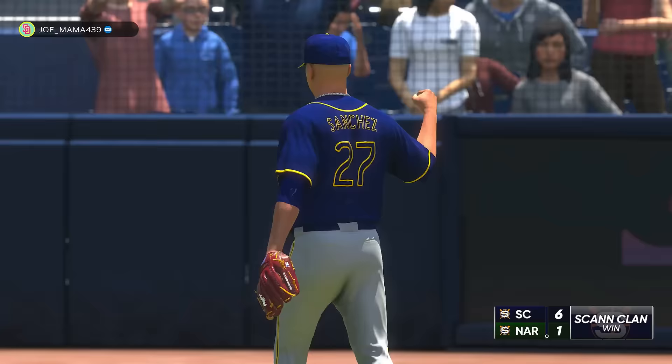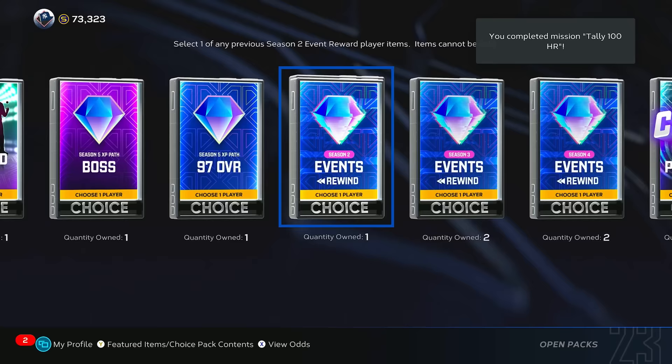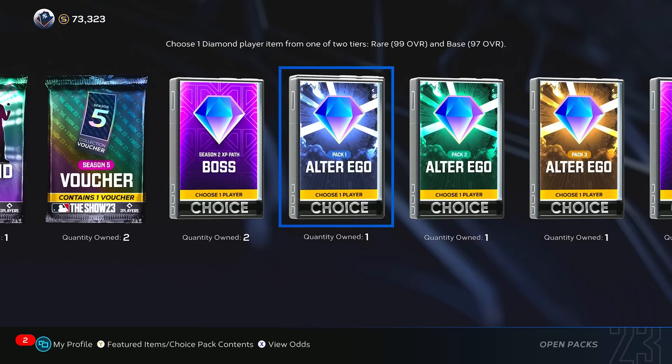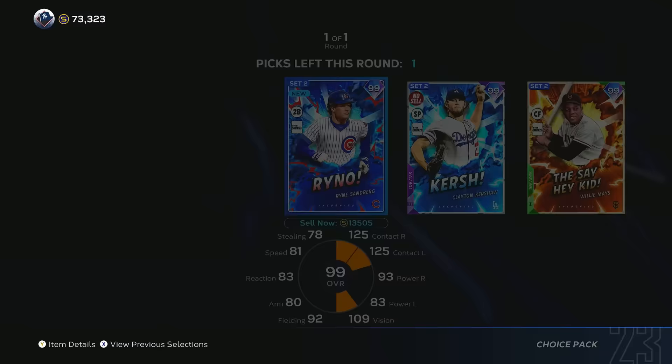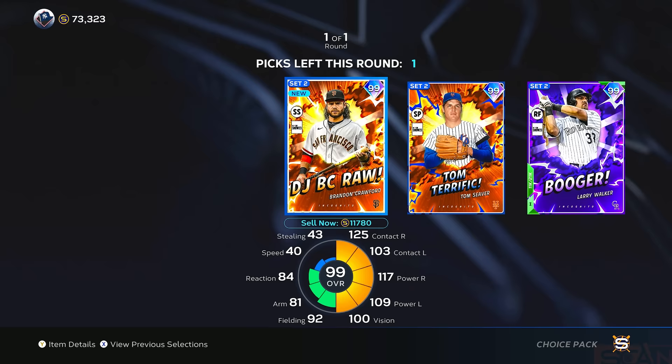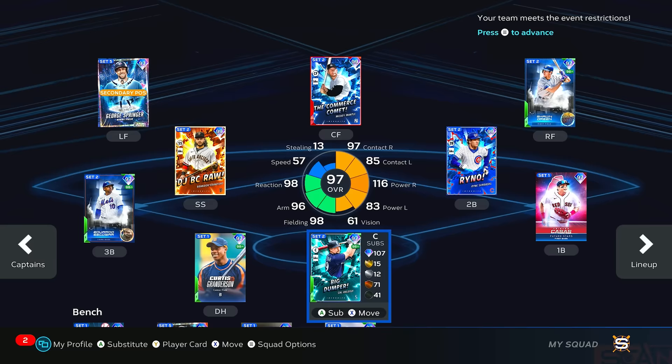After a bounce-back game with three home runs, I was hoping the same thing would happen with the packs. Now that I reached the Alter Ego packs, it seemed like it was happening. Double rare rounds — honestly that's some crazy luck. I'd be able to add 99 Rhino and Brendan Crawford to the team, and this lineup was really coming together.